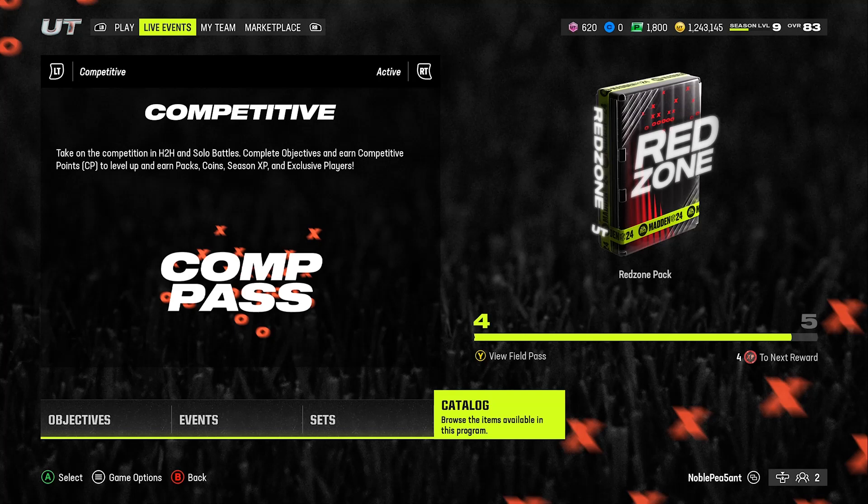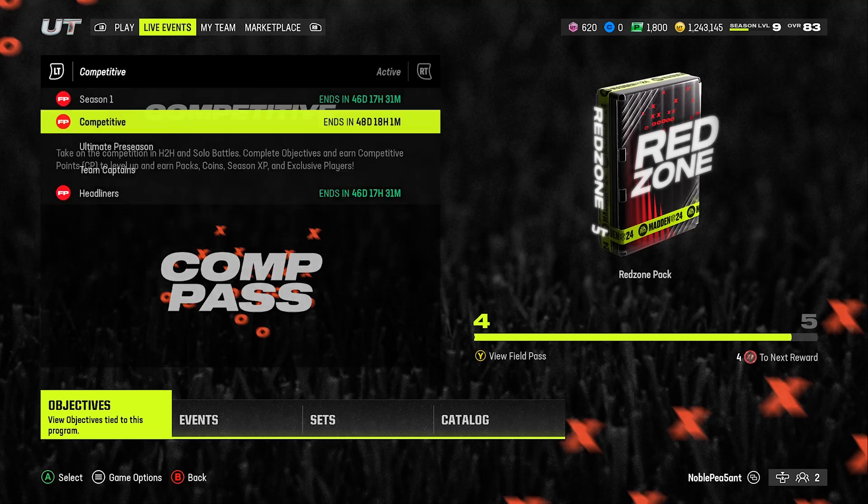What's up, fellow MUT soldiers. What I'm going to be doing right now is showing you guys the best strategic way to level up your competitive pass. I'm going to go through all the objectives and show you what you should be doing first and how to go about it. There are pros and cons to what EA has done, but when it comes to your competitive pass, it shouldn't be as complicated as last year once you get the hang of how they formatted everything.